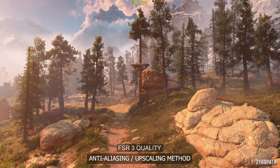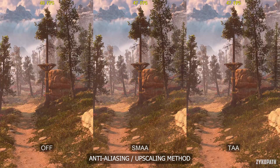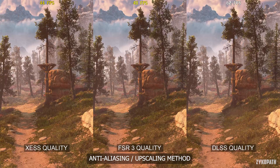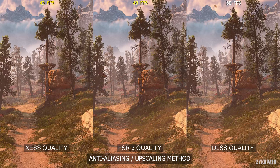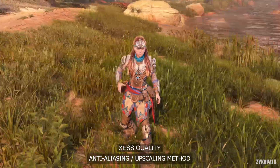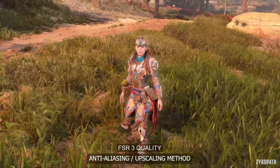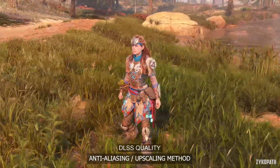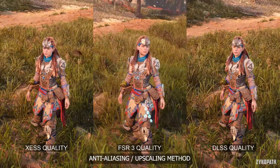As for performance, something weird is going on — XSS and FSR3 have way lower FPS than they should, no matter what quality option is used, while DLSS performs as it should. As for the motion test, XSS quality looks to not have any noticeable issues, while FSR3 quality suffers from some sharp trailing issues, and the trailing on DLSS quality is almost unnoticeable.